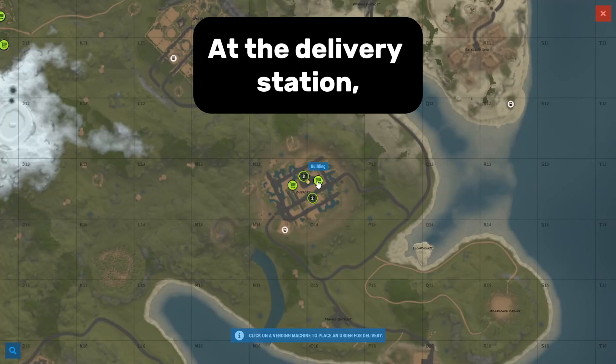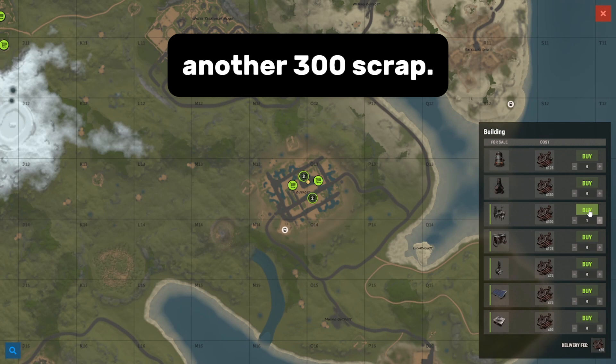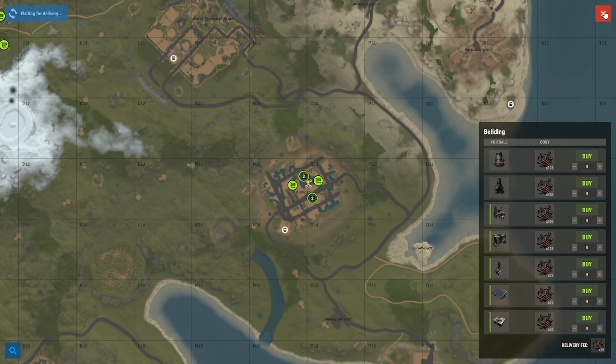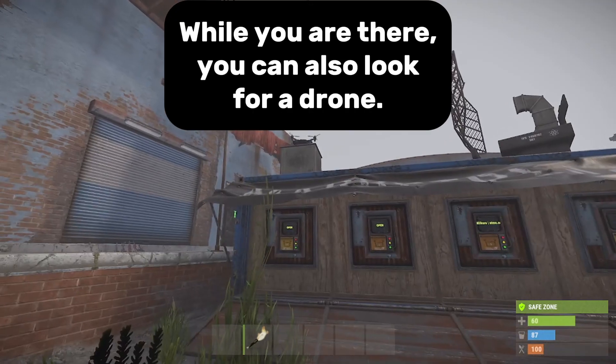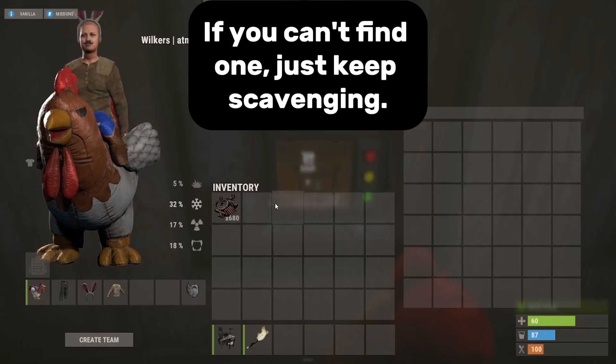At the delivery station, buy a computer station. You will need another 300 scrap. While you are there, you can also look for a drone. If you can't find one, just keep scavenging.